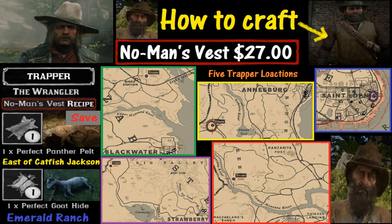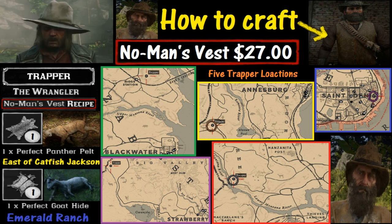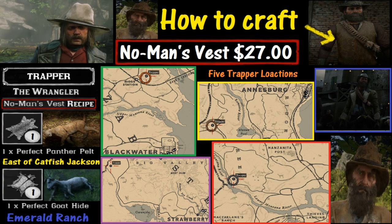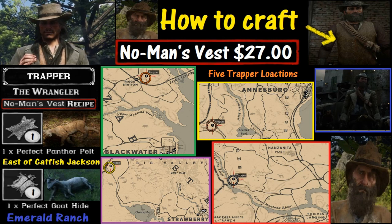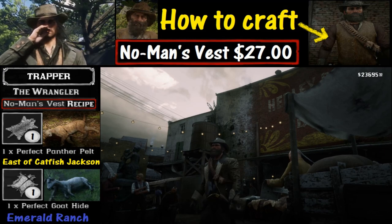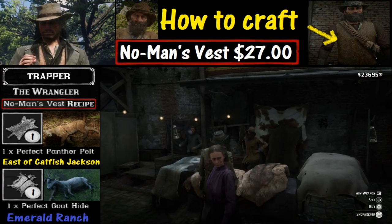There are five different trapper locations where you can take these pelts. We are going to the one in Saint Denis. Hold down L2 and then hold down the triangle button to select Buy.